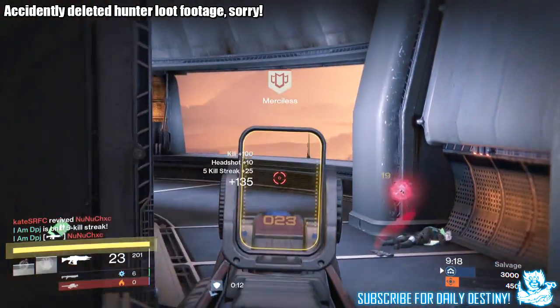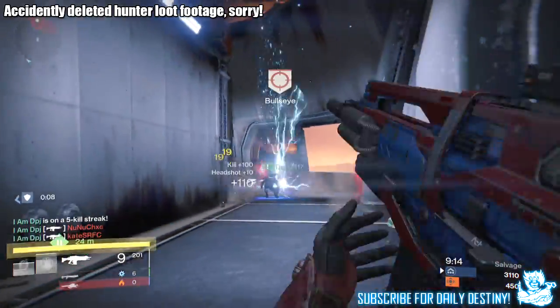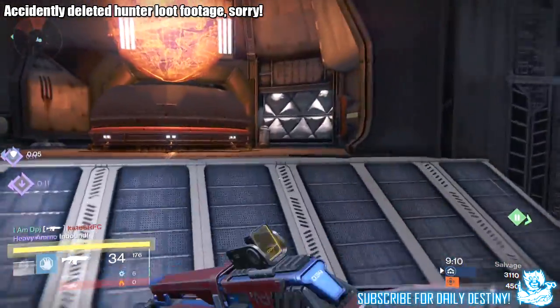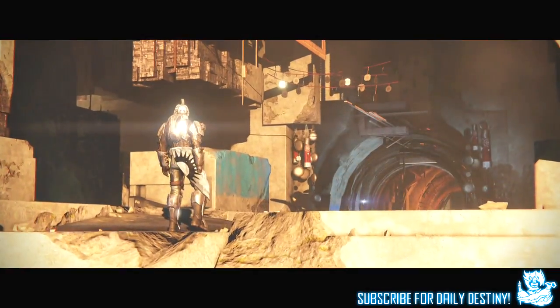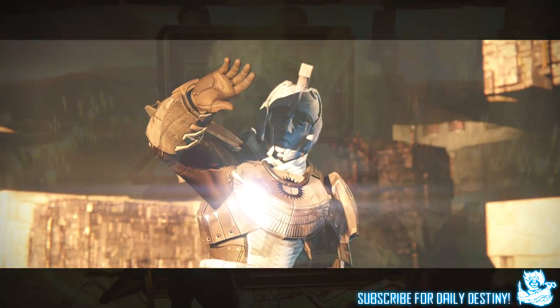From the silver tier package I got a Mote of Light, 2 passage coins, and 2 marks of light. I also bought the fusion rifle, as I've seen a few people using it in Trials of Osiris and it wrecks people, so I had to get it. From the gold tier package I got the Jewel of Osiris again — a Mote of Light, 2 passage coins, and 3 marks of light.